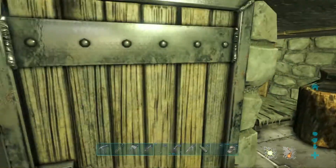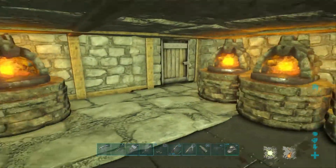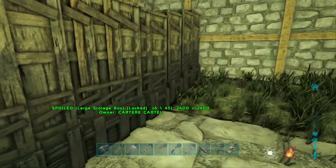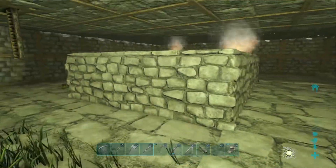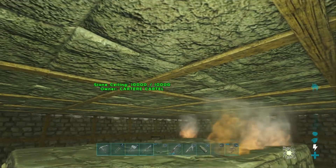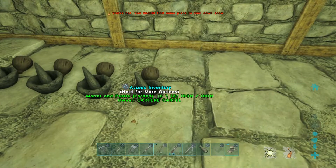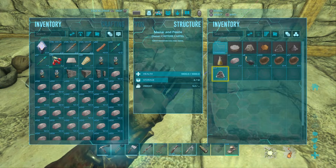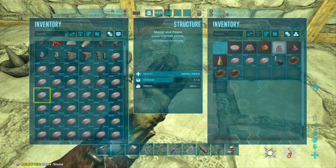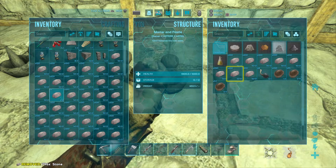I want to get this safe room foundationed as soon as possible and get all my valuable stuff in there. Although I really want to use real storage, this area is just so out in the open. We've got a little bit of cementing paste and we could make more, but you need a lot of stone to make CP. We should come away with a decent bit though.